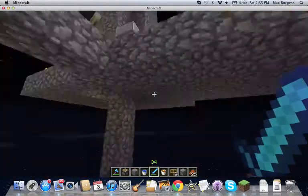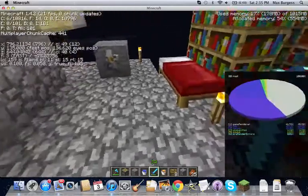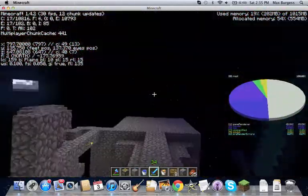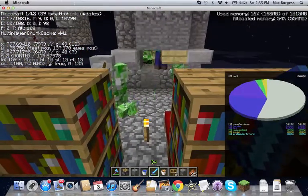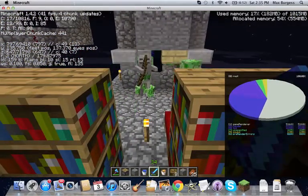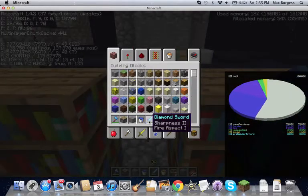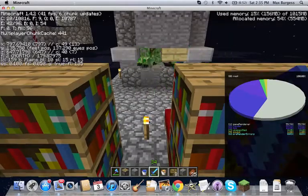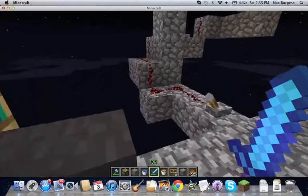I'm 135 blocks off the ground so stuff can spawn below me. I didn't take into effect that I wanted them to take fall damage — they also don't take one hit to die when I hit them with my fist or anything. I have an enchanted sword here; sharpness two fires with one hit, which is a pretty reasonable sword because I can get that in my world quite easily.